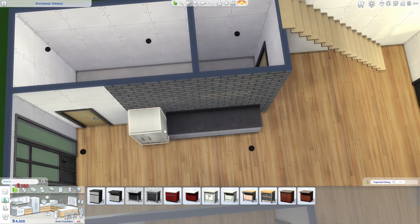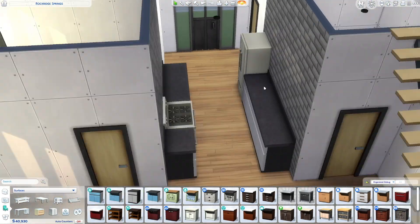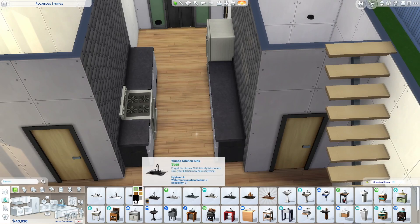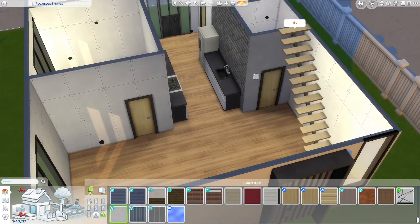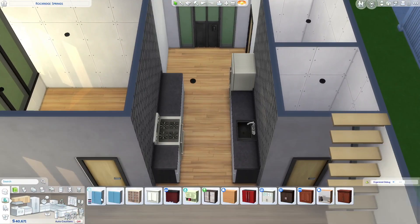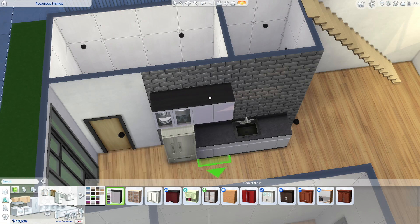It's an interesting layout. I never do a full-on galley kitchen, but I thought it was kind of interesting to have the bedroom to the side with the galley kitchen in the middle. It's a different layout, but I imagine the sim is really into fabricating their own stuff.